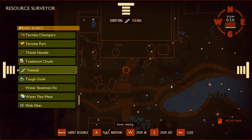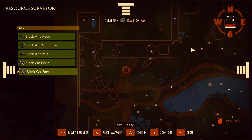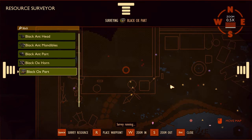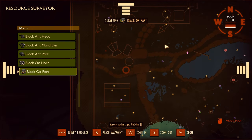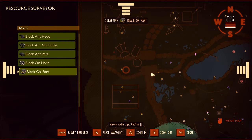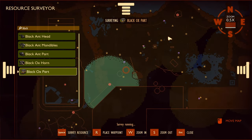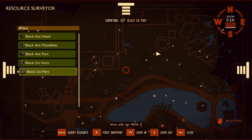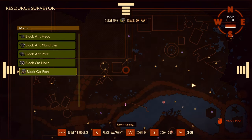So what we need is black ox parts. There are black ox beetles inside the shed. I guess we're going inside at some point, but they're not going to be around here. So black ox beetles, you guys are really rare.